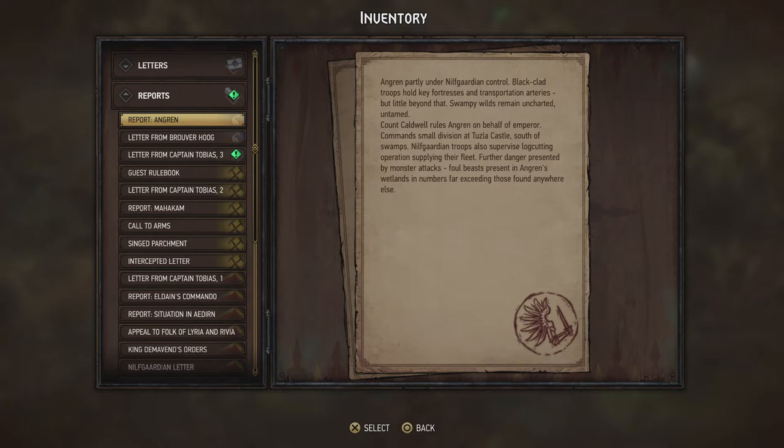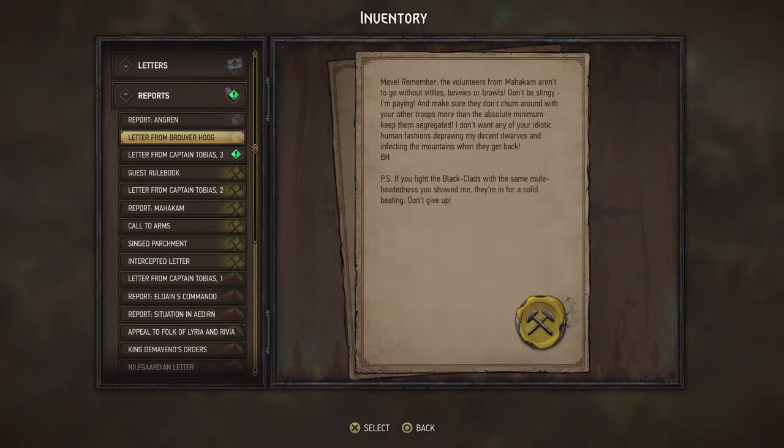We get a letter from Broover Hawk himself: 'Meve, remember the volunteers from Mahakam aren't to go without vittles, bevvies, or brawls. Don't be stingy — I'm paying. Keep them segregated; I don't want any idiotic human fashions depraving my decent dwarves. If you fight the Black Clads with the same mule-headedness you'd show me, they're in for a solid beating.'